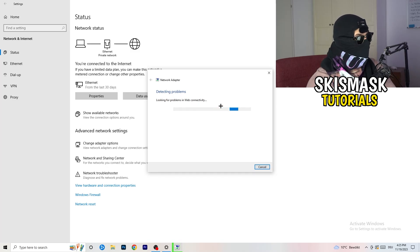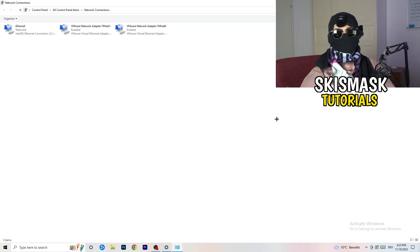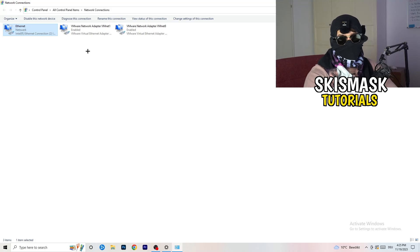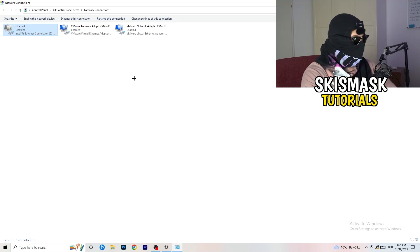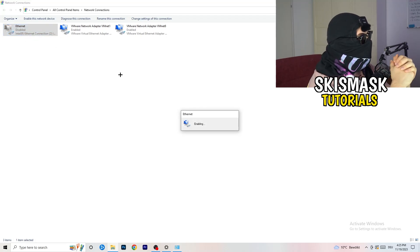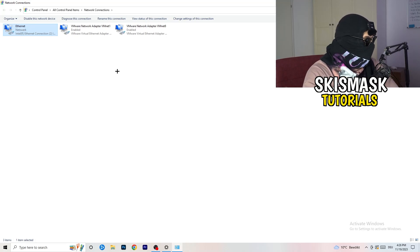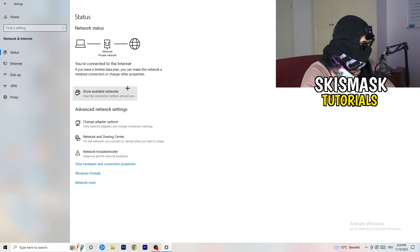Next, click on 'Change Adapter Options.' A new window will pop up. Depending on whether you're using ethernet or Wi-Fi, right-click your connection and click 'Disable.' Note that you'll need administrator mode for this. Wait about 20 seconds, then right-click and click 'Enable' again. Wait for it to reconnect, and once it shows as connected again, you're good to close this window.